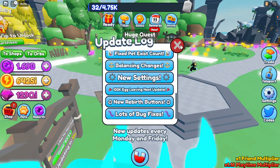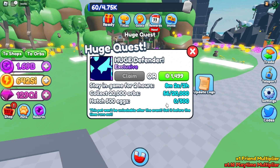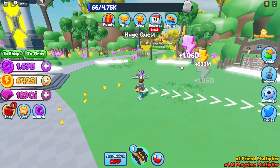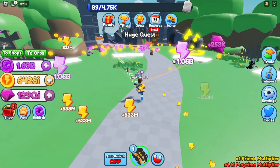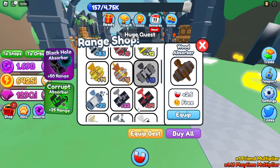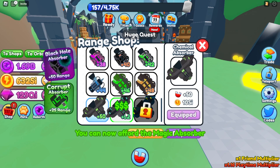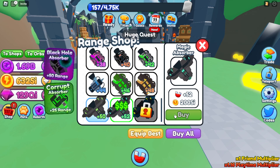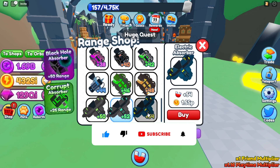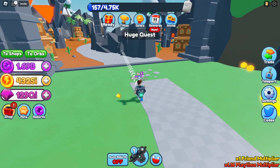As always, there's the Huge Defender exclusive - hatch 500 eggs, collect 20,000 orbs, stay in the game for two hours, or buy straight up for 1499 Robux. We're not about that life though. Now let's check the new absorbers: the Chemical Absorber costs 10si with 50 range, the Magic Absorber is 200si with 52 range, and the Electric Absorber costs 1.5sp with 54 range. We'll go ahead and buy those.